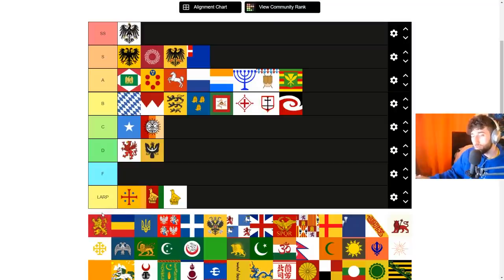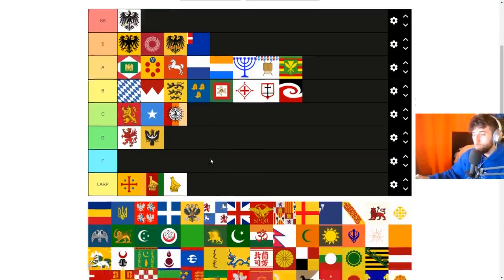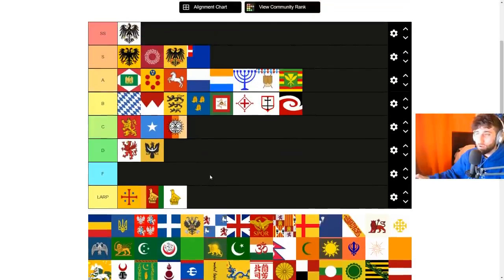Bulgaria is a rarely seen formable in EU4 with three unique missions on top of generic missions. The ideas aren't actually that bad: 10% core cost reduction, 10% infantry costs, 10% morale of armies, and 15% infantry combat ability. The missions are pretty bad — some claims and 200 mil points. The thing holding it back is that to form it, you'd be giving up going Bulgarian culture instead of Greek to reform Byzantium, or Turkish to form Rum — both of which are better. It gets mid B tier.